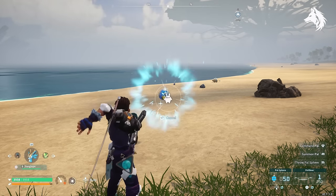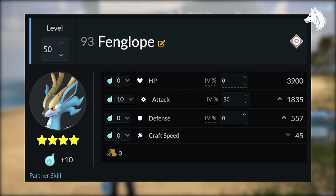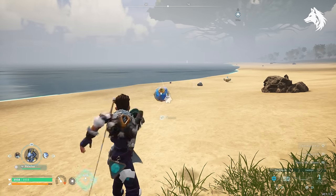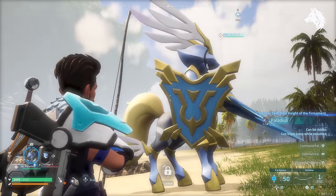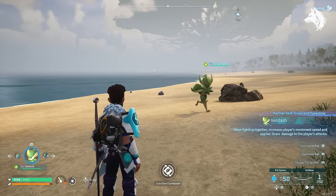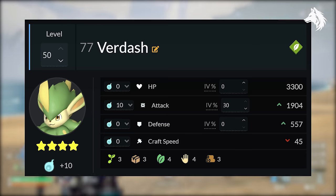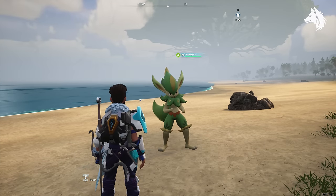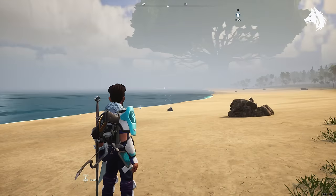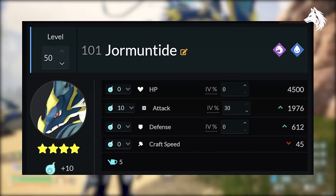The best Normal/Neutral PAL type is no surprise — it's Fenglope, with a potential attack stat of 1835. Paldius the legendary one has only 1976 potentially, which isn't great for a legendary, but its defence and health are a big improvement, so Fenglope is your best neutral PAL until you can catch Paldius. The highest attacking Grass type was surprising — it's Verdash at 1904. Lylene always topped base-stat lists, but when fully maxed Lylene's attack is only 1835 compared to Verdash's 1904. The best Water PAL is no surprise: Jormantide at 1976, and there isn't a great selection of water types overall.